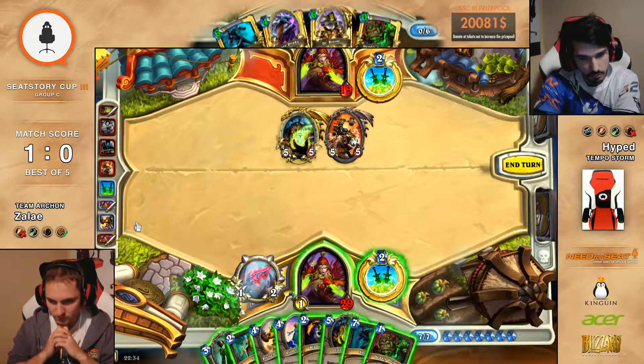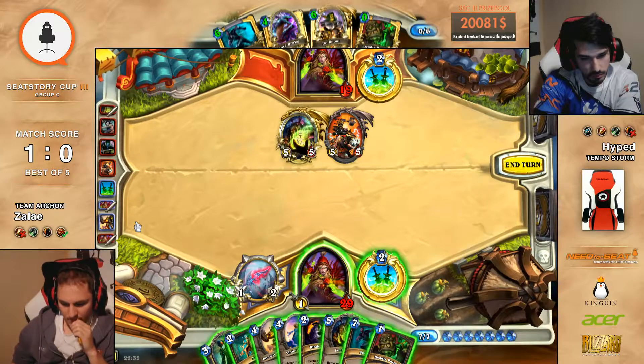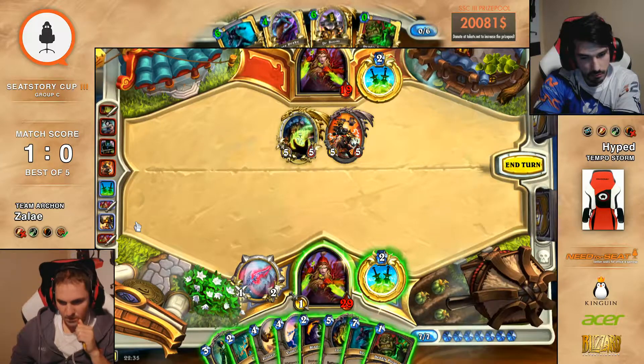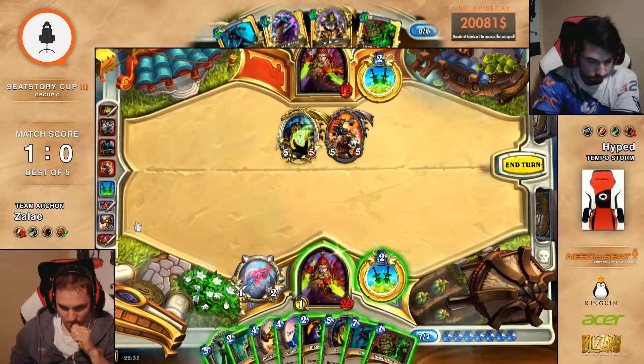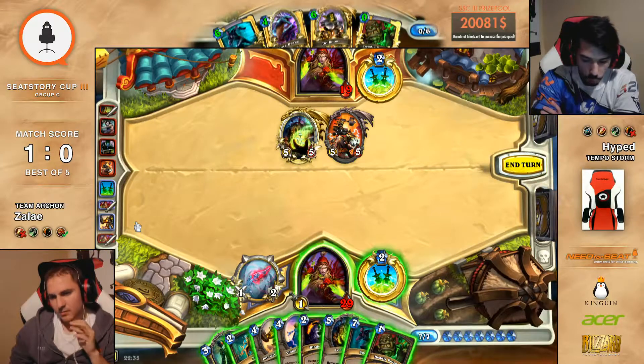He's in some trouble — he needs to clear this board but he can't. He has a Blade Fury but it only clears one. So I guess it's Zap. Wow, Zap and Thalnos. Man, that sounds so bad. But then you have a problem — do you play Dr. Boom or Thalnos? Which one is more OP? They're both six mana now.